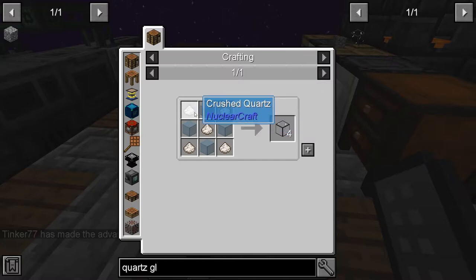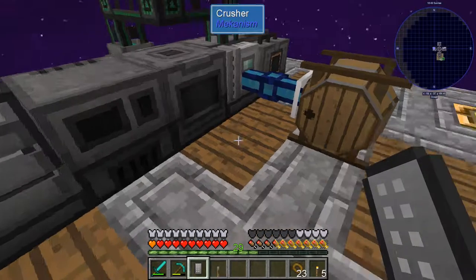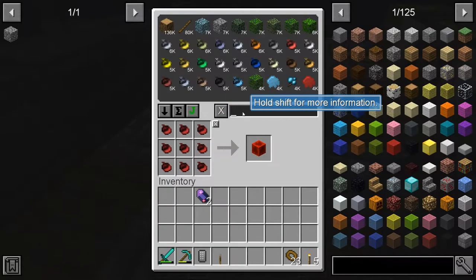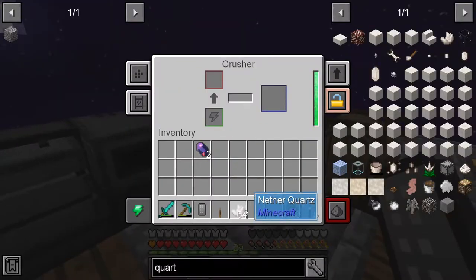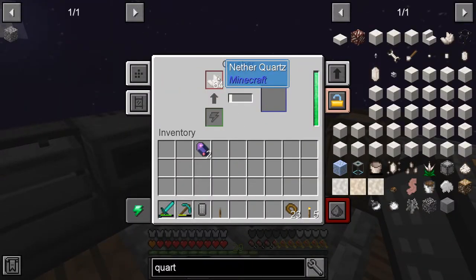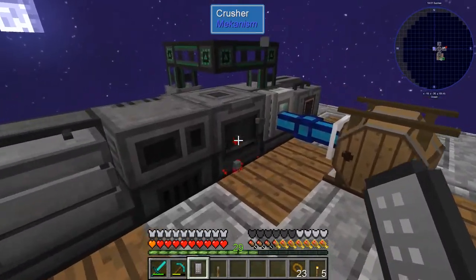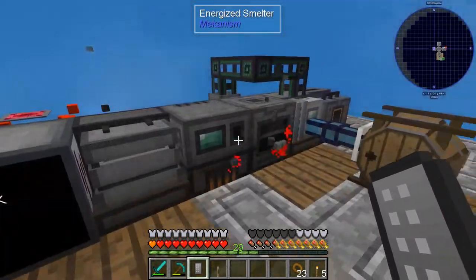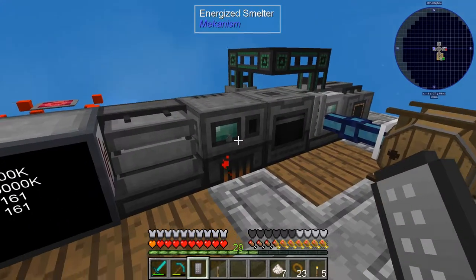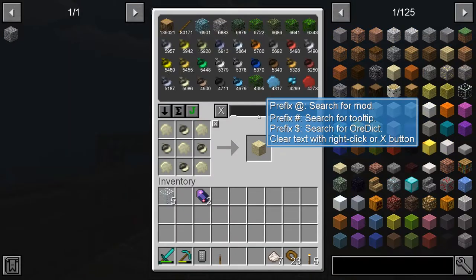Quartz glass is just crushed quartz and glass. Let's get some quartz, put a stack in the crusher, and also cook up some glass. That'll give us what we need. I have some crushed quartz now and I'm cooking up glass, so we should be able to get to the energy acceptor.